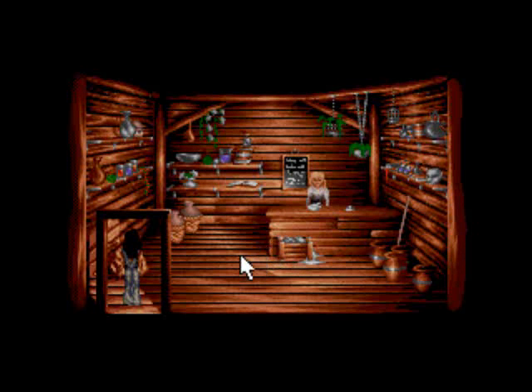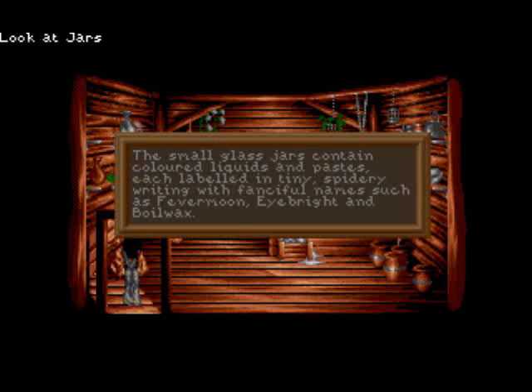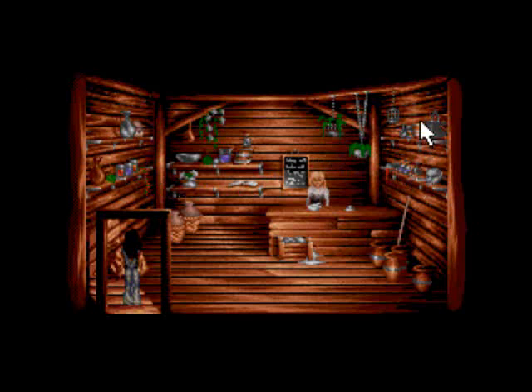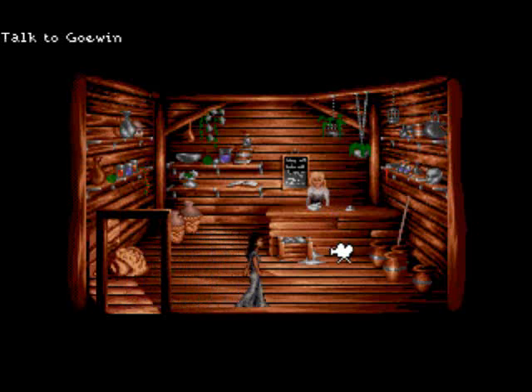Let's see what this place is like. Herbs and essences. Let's have a look around first. Apothecary workshop — the room is filled with jars and bottles containing colored liquids and powders. Bunches of dried herbs hang from the blackened beams. The air is thick with an intoxicating mixture of pungent aromas. The small glass jars contain colored liquids and pastes, each labeled in tiny spidery writing with fanciful names such as Fevermoon, Eyebrite, and Boilwax. That's nice to know. Let's have a look at the girl. She is slim with pale skin and corn-colored hair. Her face would be beautiful, but her eyes seem veiled with sadness. Her mouth set as though unwilling to smile. Oh, poor girl.